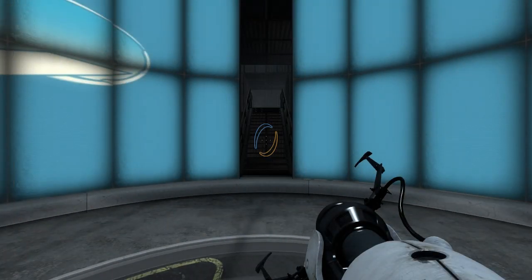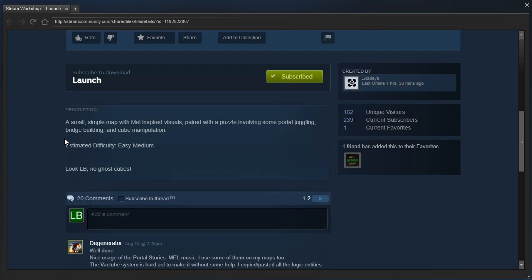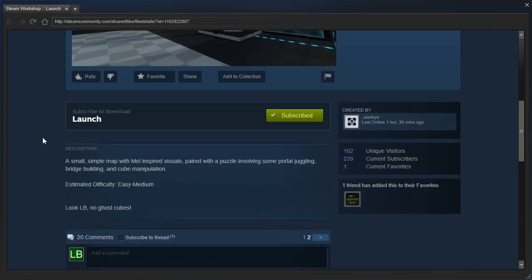Hey guys, I'm LB, and let's check out Launch by Mad-Eye! A small, simple map with Mel-inspired visuals paired with a puzzle involving some portal juggling, bridge building, and cube manipulation. Estimated difficulty: easy to medium.